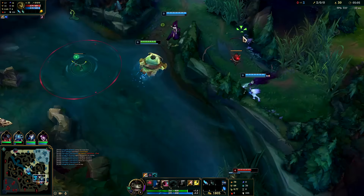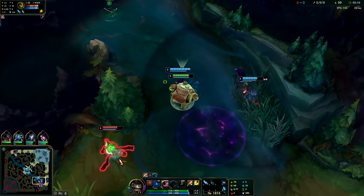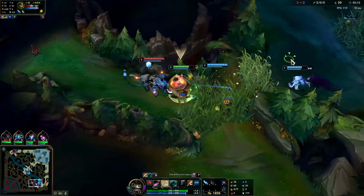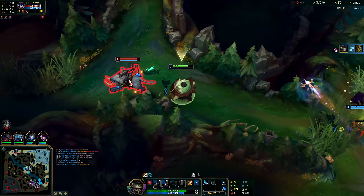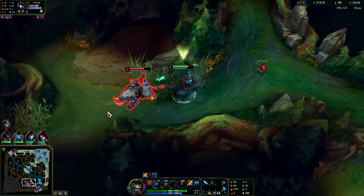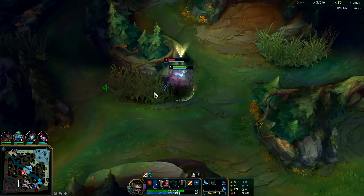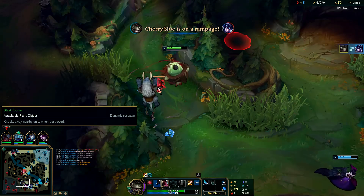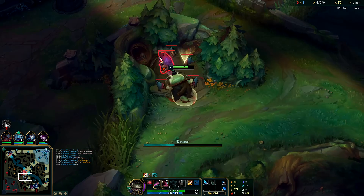Oh yeah, we can't do this - Caitlyn's here. Never mind. Kindred with the jumps - landed the slow, if I could just get on top of this guy. Oh there we go! I felt like this was so free if we followed up, I just need one more auto. Oh come on, come on! Oh the tongue master himself - your Q has so much range. All right let's get these raptors.